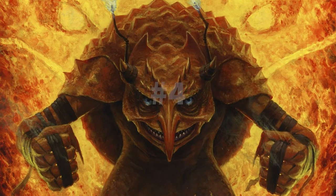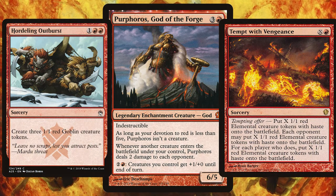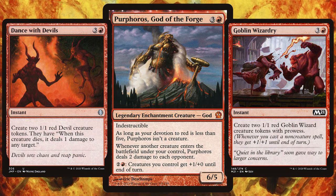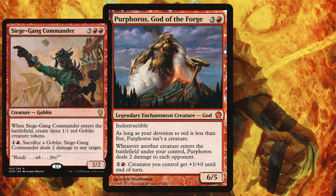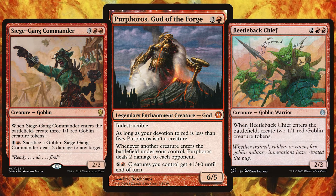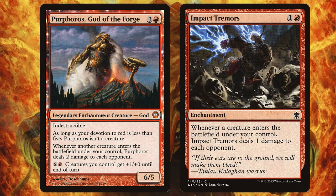For the 4th best mono-red commander we have Purphoros, God of the Forge — and yes, we've got two Purphoros in a row. To trigger Purphoros's ability here, fill your deck to make the most out of tokens. Play all sorts of token-loving cards, trigger old Purphoros, and deal 2 damage to each opponent for every creature that enters. There's more to this deck than just instants and sorceries — whack in cards like Siege-Gang Commander and Beetleback Chief and you'll be tripling down on those creature ETB triggers. Two artifacts you really want in this deck are Ruby Medallion and Panharmonicon — cheapen all future red spells and have all creature ETB triggers pop off twice. And if you want to make your opponents extra salty, add Impact Tremors and start doing that 1 extra damage whenever a creature enters. Pure evil.